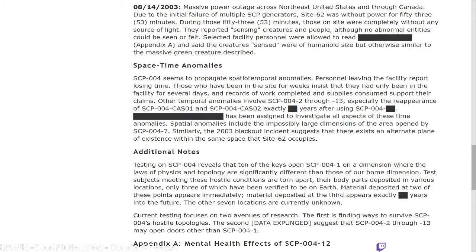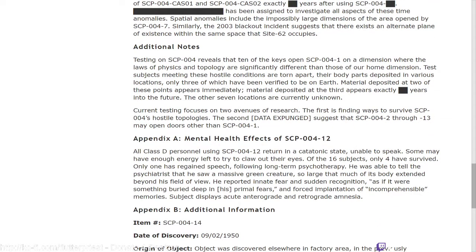Spatial anomalies include the impossibly large dimensions of the area opened by SCP-004-7. Similarly to the 2003 blackout incident, this suggests there exists an alternate plane of existence within the same space as Site 62's location. Additional notes: testing on SCP-004 reveals that 10 of the keys open dash-1 onto a dimension where the laws of physics and topology are significantly different from our home dimension. Test subjects meeting these hostile conditions are torn apart, their body parts deposited in various locations — only three of which have been verified to be on Earth. Material deposited at two of these points appears immediately; material deposited at the third appears exactly [redacted] years into the future. The other seven locations are currently unknown. Current testing focuses on two avenues: first, finding ways to survive SCP-004's hostile topologies; second, [redacted] suggests that dash-2 through dash-13 may open doors other than SCP-004-1.